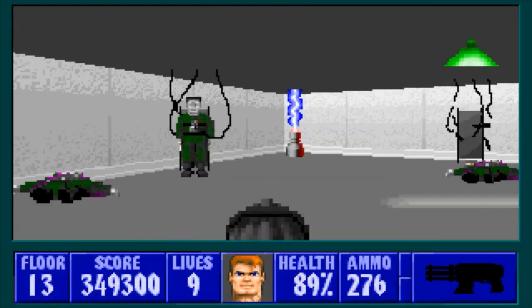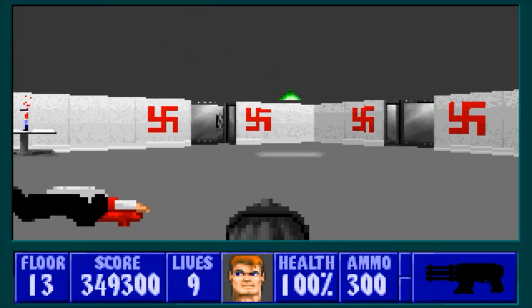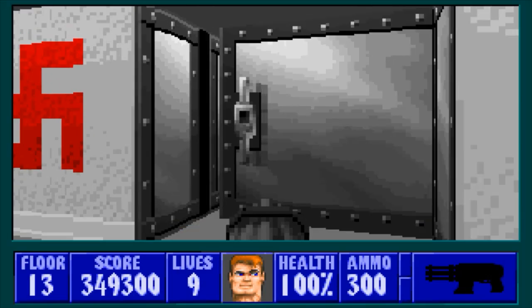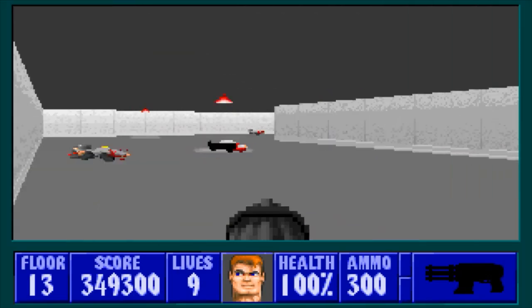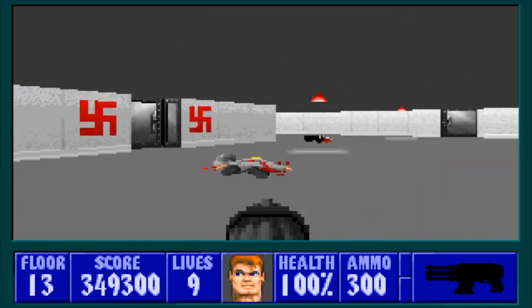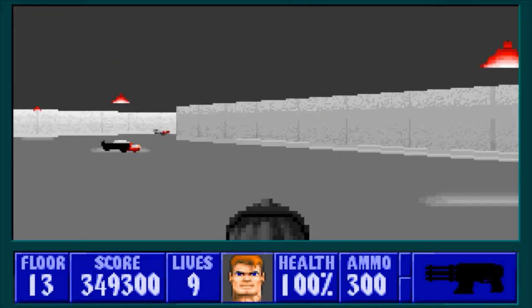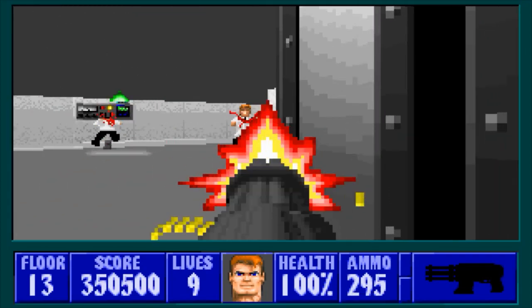That should do it for scientists - nice one, rocket! Get rid of everybody in here, collect any health and ammo you may need, and the extra life of course - that's the real reason we wanted to come in here. We can just leave the way we came. The way I like to do this level is from the door we used to get out here, I just like to work my way around from left all the way around to right.